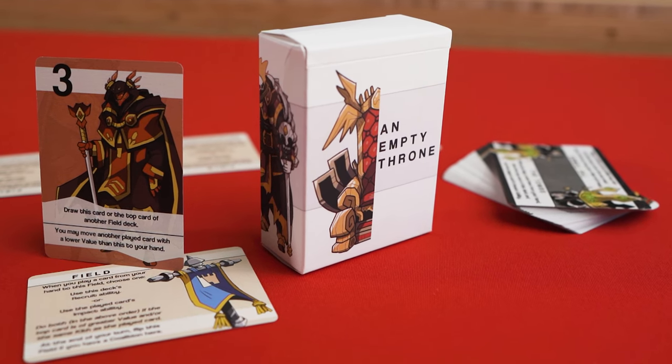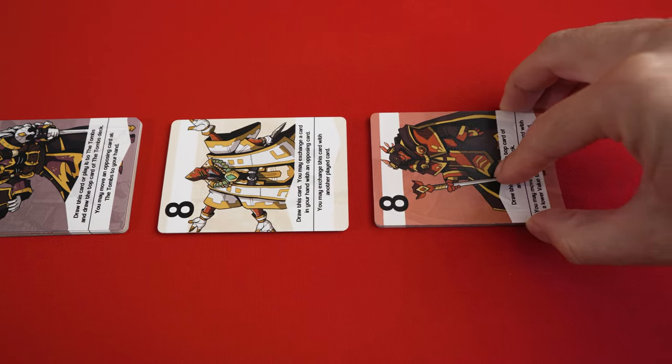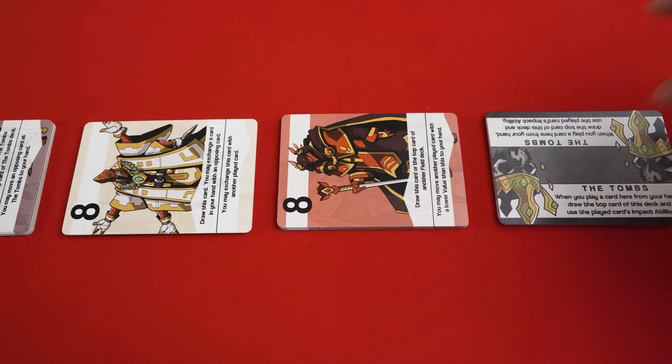An Empty Throne is a head-to-head card game in which players attempt to manipulate the playing field in their favor. The game is set up with three face-up field decks in the center and a tombs deck nearby.